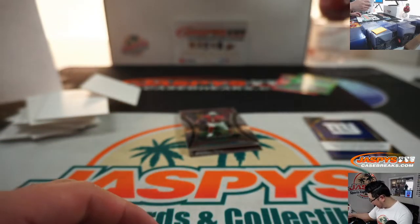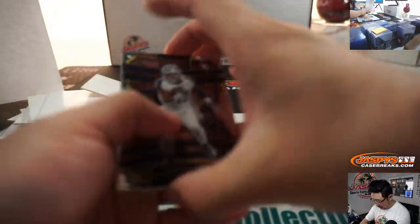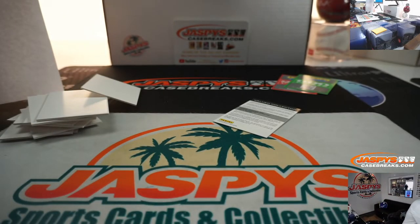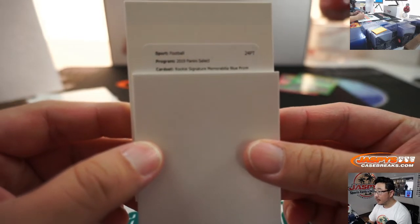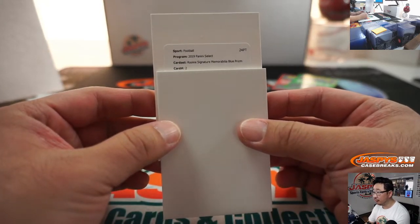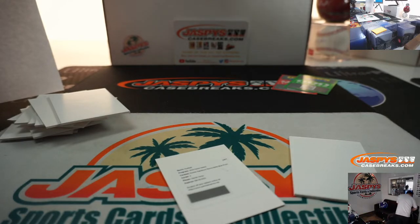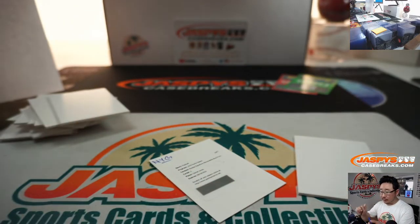Marquise Brown was a train whistle in the first half, right? So this entire case has been some Ravens heat. And a redemption to close things out — Baker Mayfield, James Conner. Rookie Signature Memorabilia Blue Prism card number two — it's going to be Daniel Jones! Nice one for Sanyin.